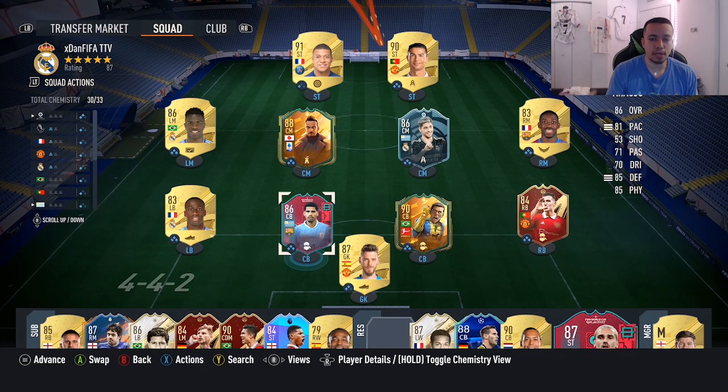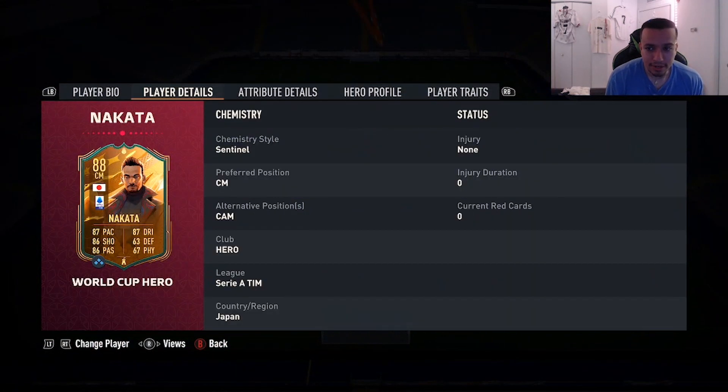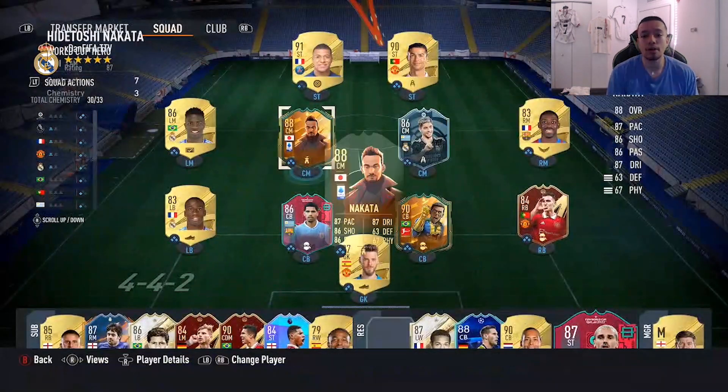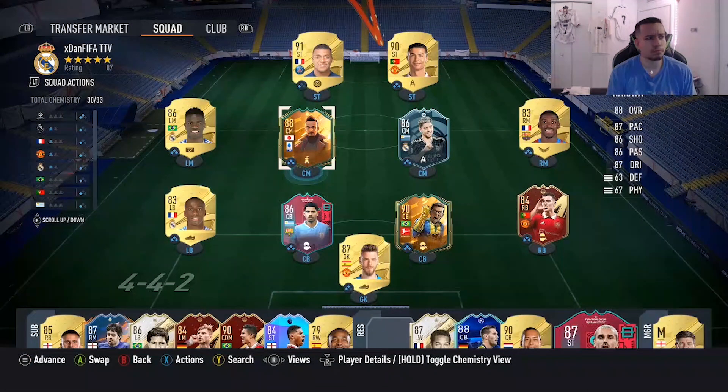Yo YouTube, what's going on? Welcome to another video on the channel. Today we're going to review the 88-rated World Cup Hero Nakata. We packed him out of our untradeable pack that we got from pre-ordering the game before August 21st — and he's still extinct, which is kind of crazy.